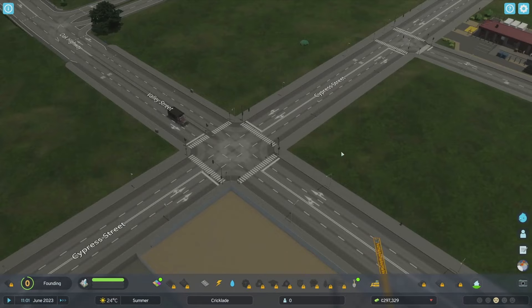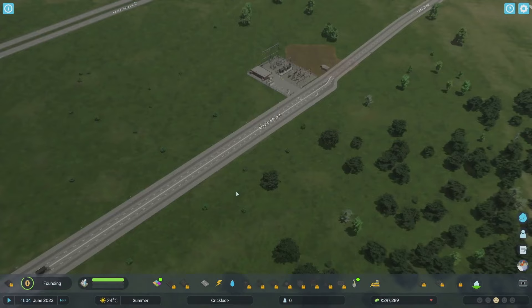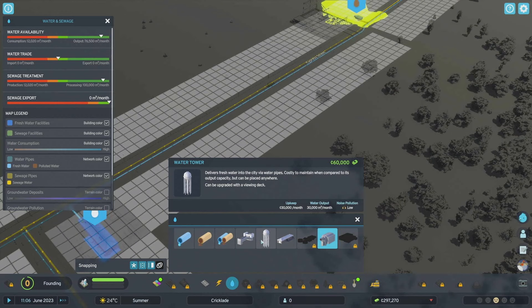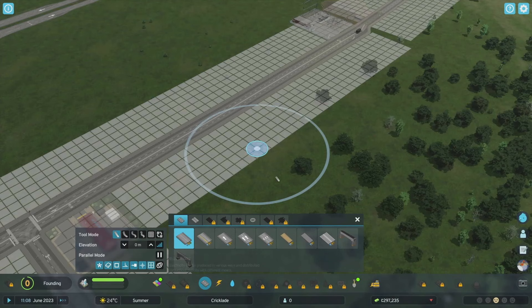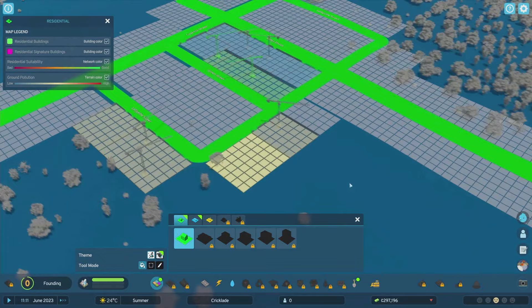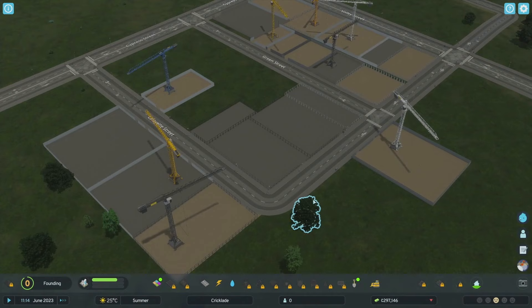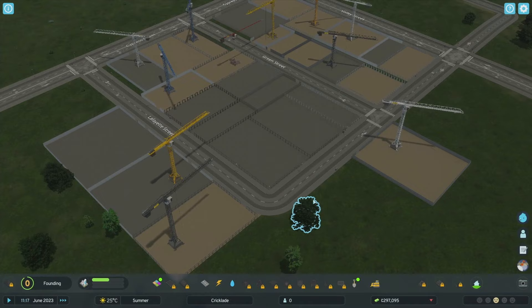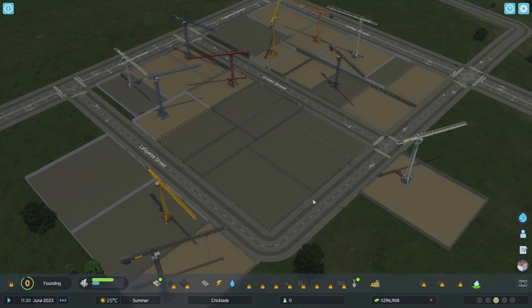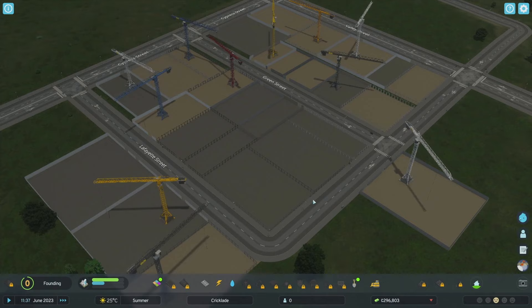This is kind of cool - I'm really enjoying this. Look at the cranes, they look so neat! Hey, we've got some cars on the road already. Oh, there's a dump truck - I don't think we have a landfill yet, so we probably can't get one. We've got the basics right now and unlock more as we go through.